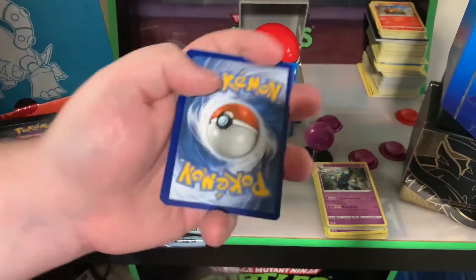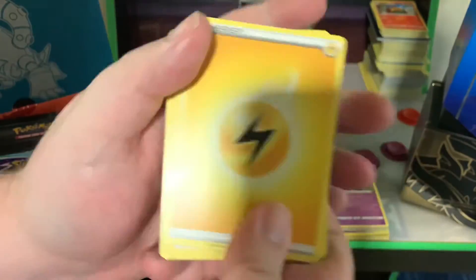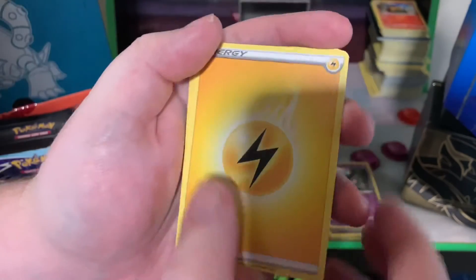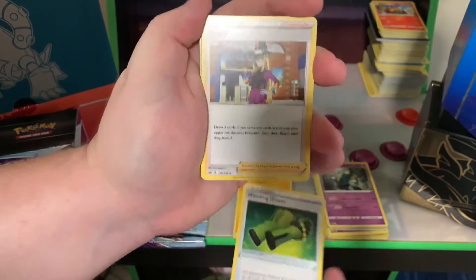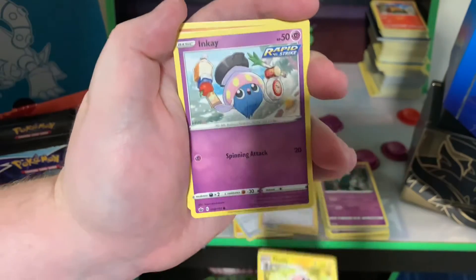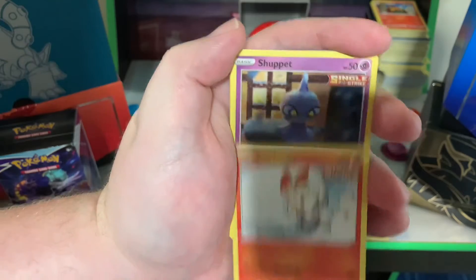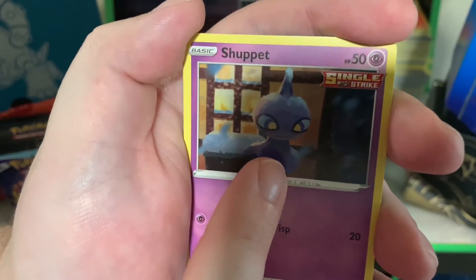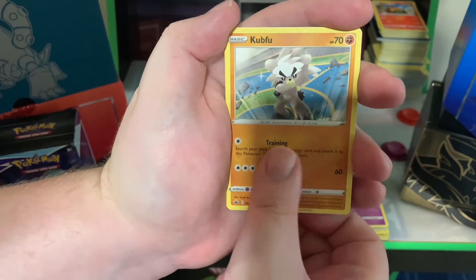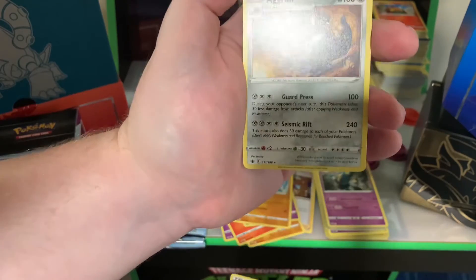One, two, three, four — I declare an electric war — psychic, water, zappy zappy — you win the nicky nippy! Electric energy, Weeding Gloves x2, Avery x2, Flaffy x2, Inkay, Diglett x2, Scorbunny x2, Shuppet — why does it gotta be outside in the snow, oh that poor Shuppet — kaboom! Old Cemetery reverse holo, and an Aggron.